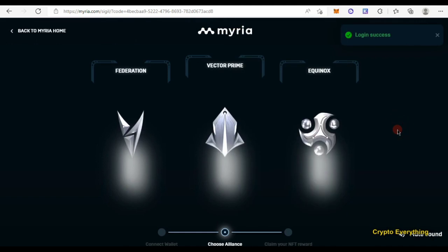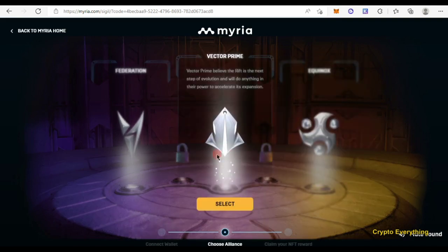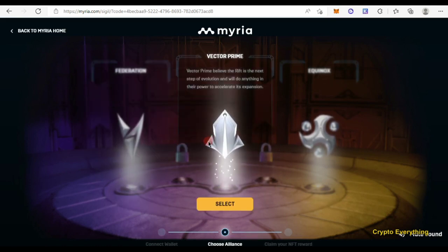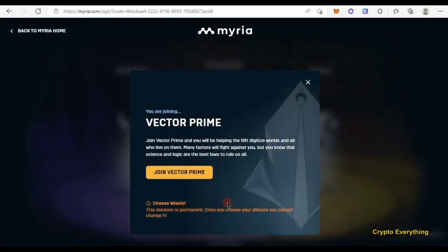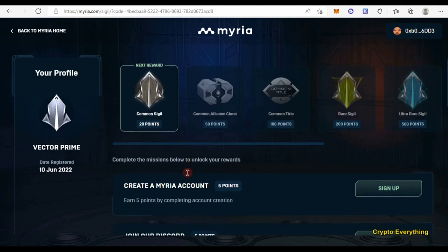As you can see, login successful. The next thing we need to do is select which alliance we want to pick — we can pick any of the alliances. Let's go to Vector Prime and join Vector Prime. Once you have done this you cannot undo it, so we have joined that.